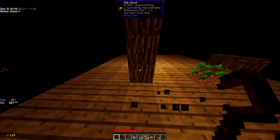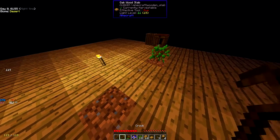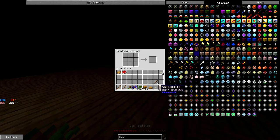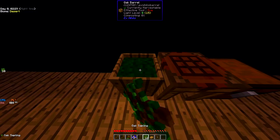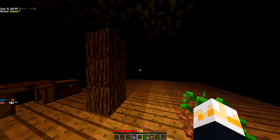Pure luck — yes, we got silkworms! I don't know how many trees that took, but we got them. We got three silkworms — keeping two in my inventory. Let's make chests quickly and store silkworms and saplings. We'll keep an emergency sapling and emergency silkworm just in case.